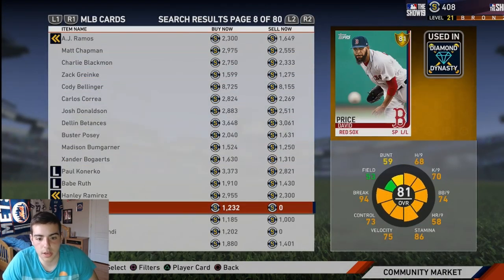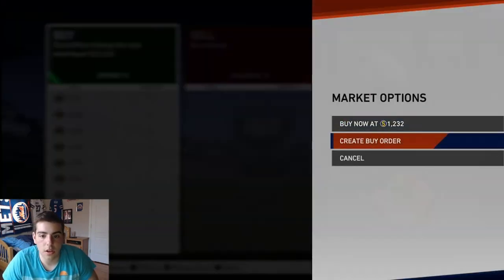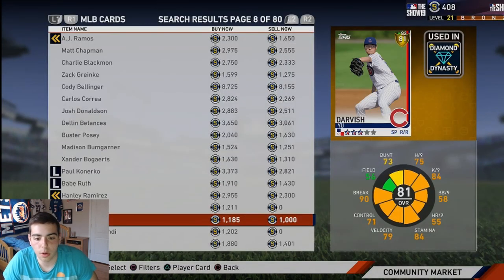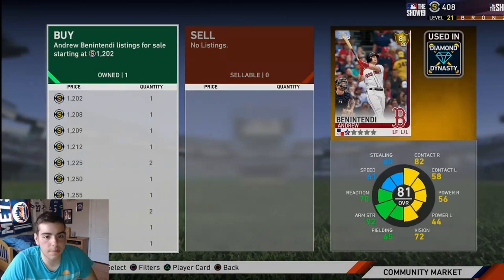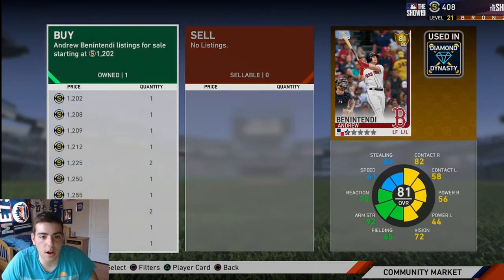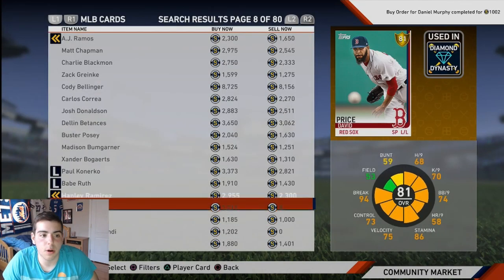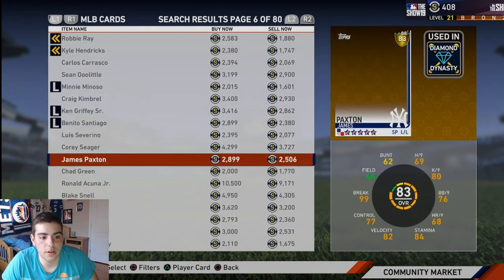Let me give you examples. David Price was 1300, he has no sell-now on it — you could post it for a thousand. But he's 1200, this guy's 1200 as well. Benny's handy and his edge is down, so you honestly could put a sell-now on him and wait on him for a little bit.